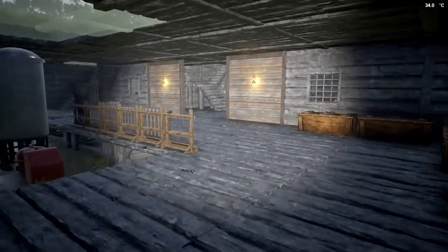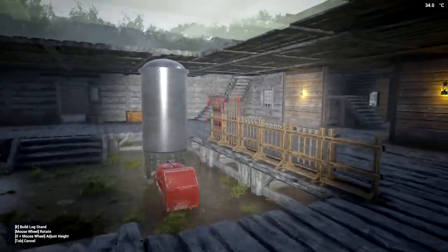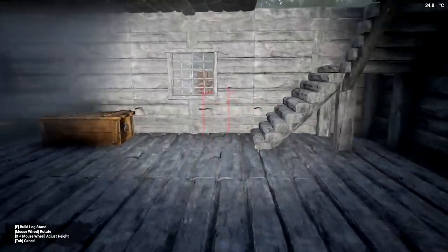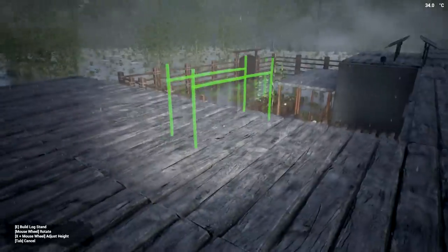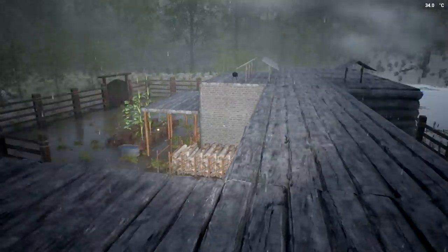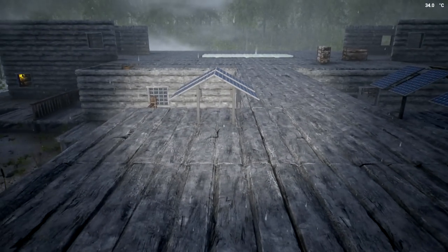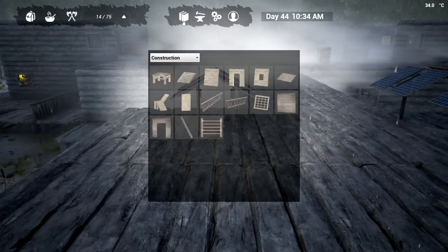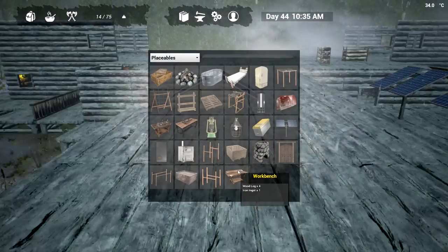Always gotta get some work done. I've got plastics going non-stop and I do want to get that fridge going, which means I'll probably have to put up some more solar panels today too. That is probably going to cost a fortune - you guys know it. It's going to cost a fortune. We need a total of 75 power coming in with 25 ingots, and that's what I worry about most - the cost.